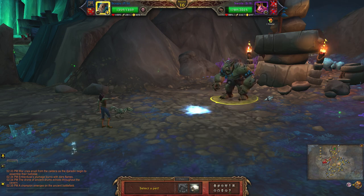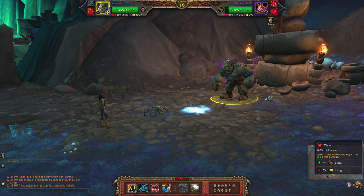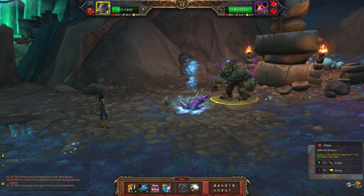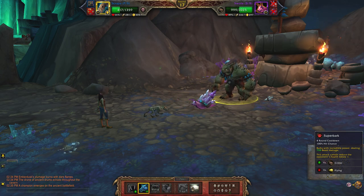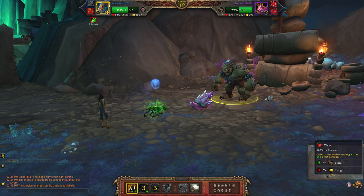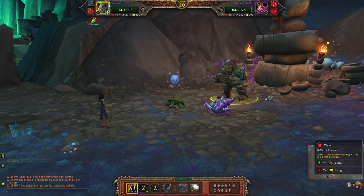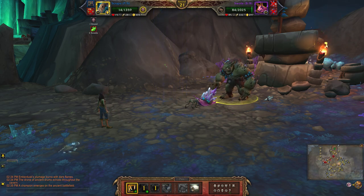Okay, so finally I'll bring in my last pet. I'm going to hit Claw since he's below and anything I throw out will miss. Now I'm going to hit Super Bark, Consume Corpse, Claw, Claw again, and one final Claw.